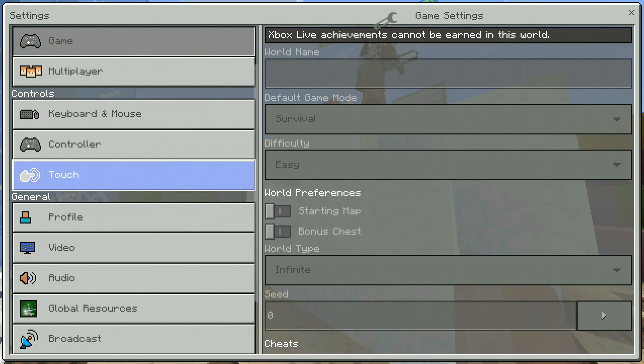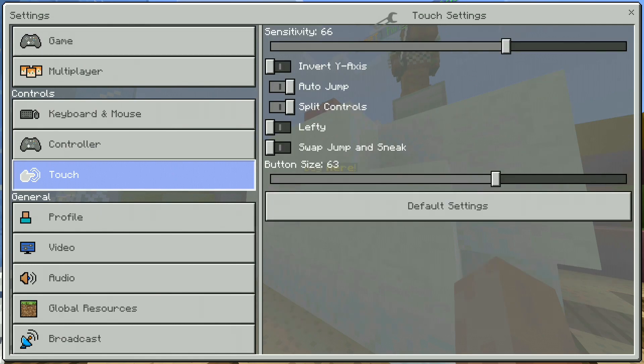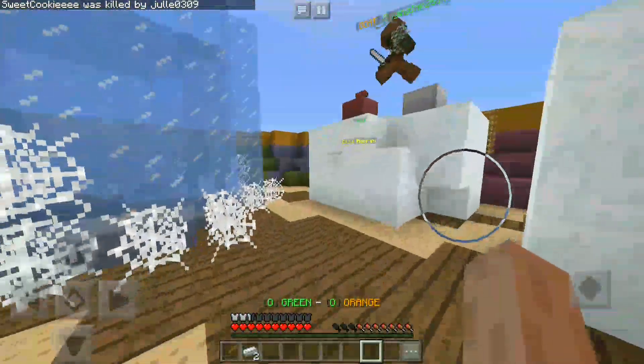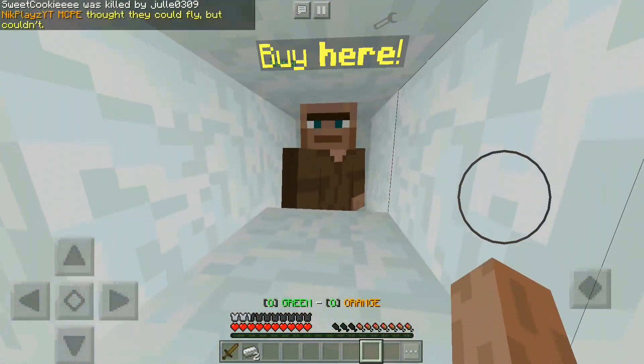First of all, you're going to go to Settings, then you want to go to Touch, and you have to turn off split controls. After that you're going to have this layout.